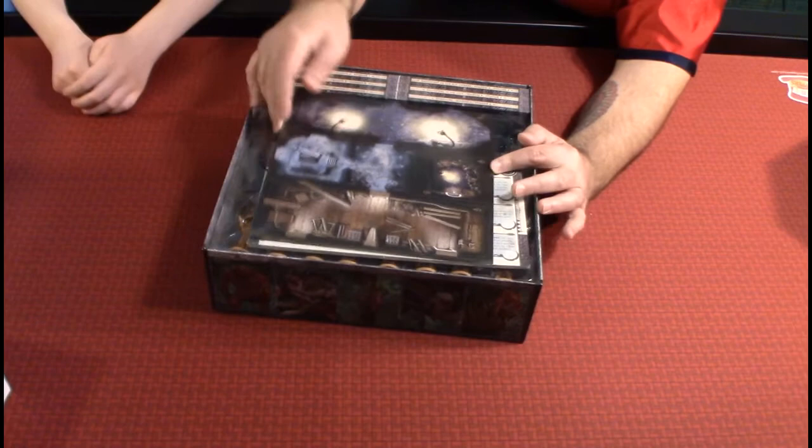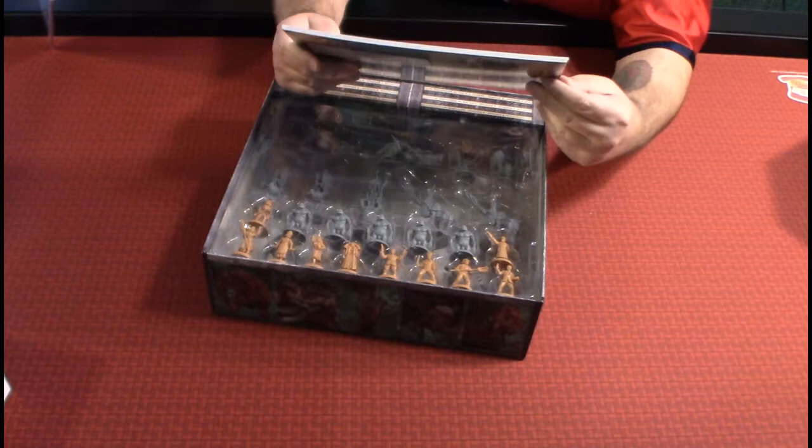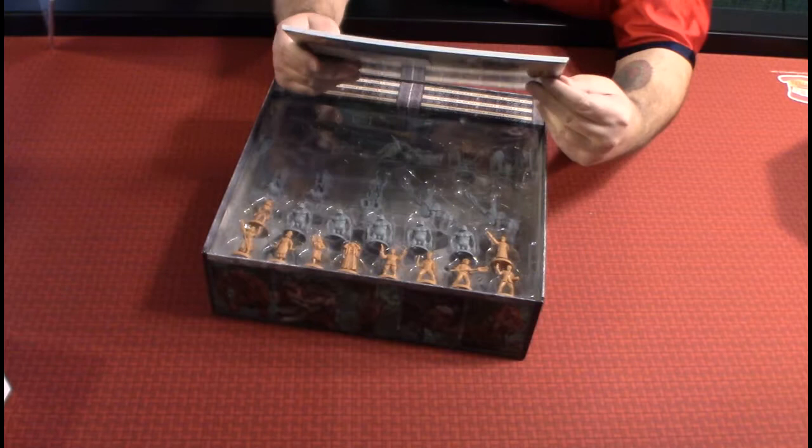Here are some map tiles — let's open those up. And then we have a stack of investigator cards. More investigators, more investigators. We have Luke here — he looks like he's a preacher or a father.